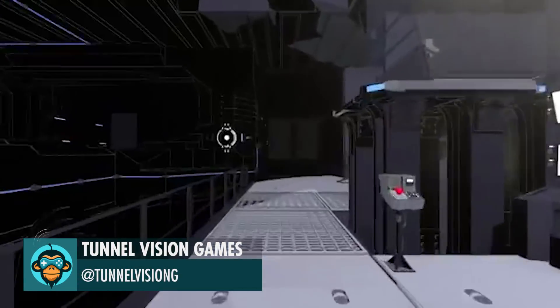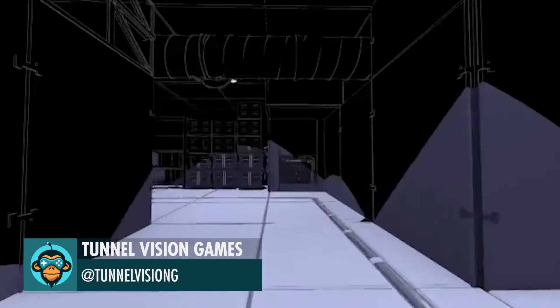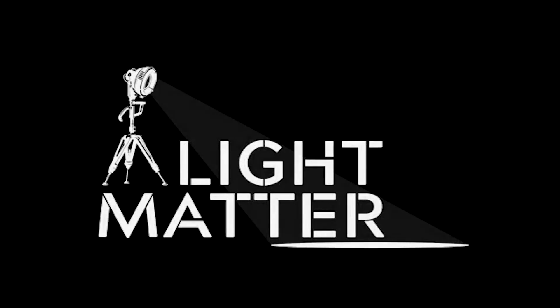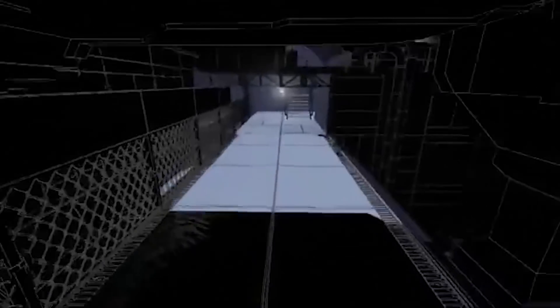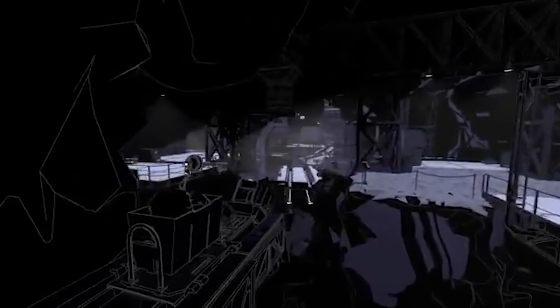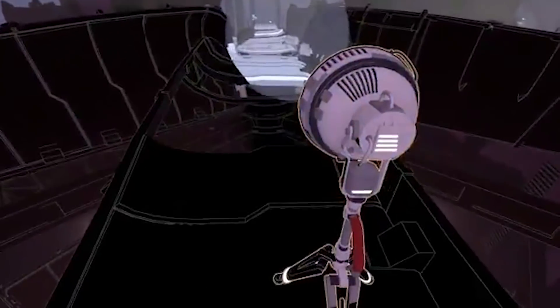Tunnel Vision Games announces Light Matter, a puzzle game where shadows kill you. Be careful — the shadows will absorb you. Think the floor is lava, just with shadows that kill you. Getting you out of my facility will be complicated, but do exactly as I say and you will be fine. That is Light Matter — a sustainable and renewable energy source that will save mankind.